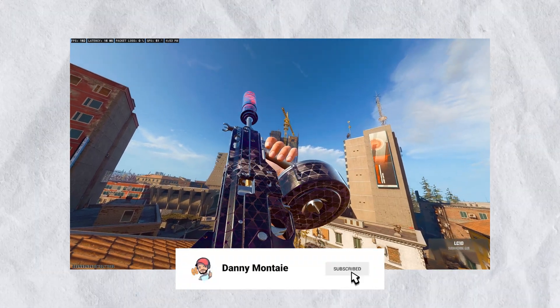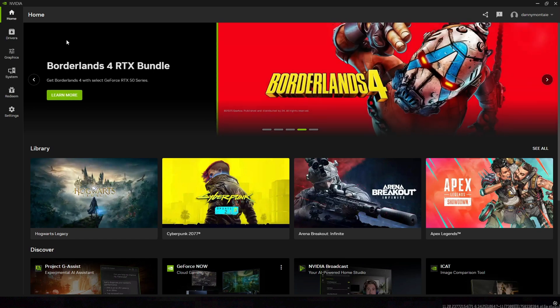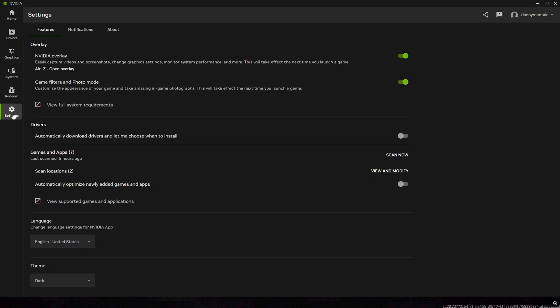The most important step is having the NVIDIA application installed. You can get this from their website and check the requirements to make sure that your GPU falls within it. Once you have it installed, go into the settings and have the overlay option checked — this gives us the ability to change the game filters.